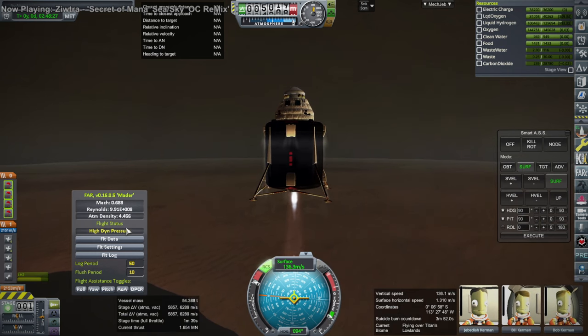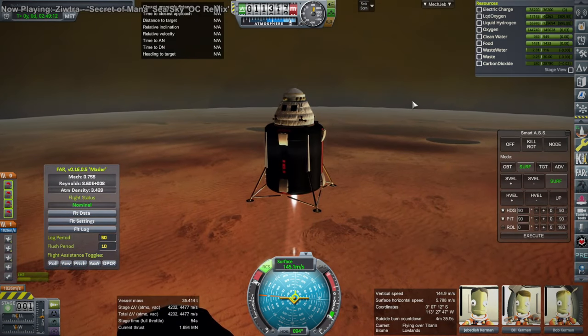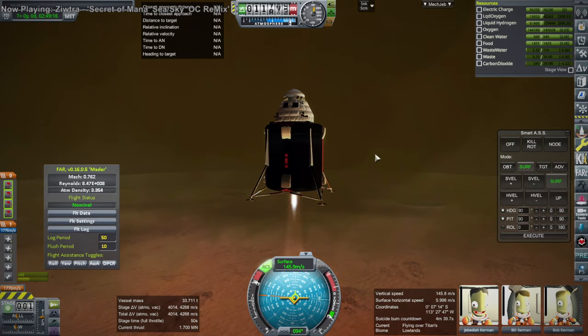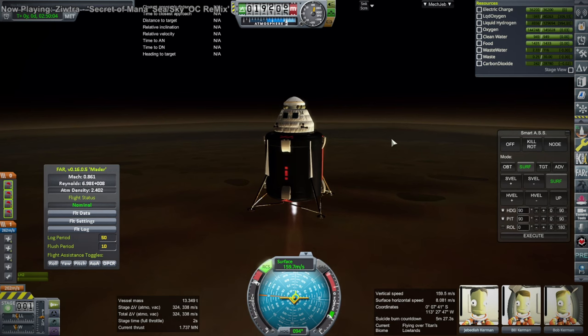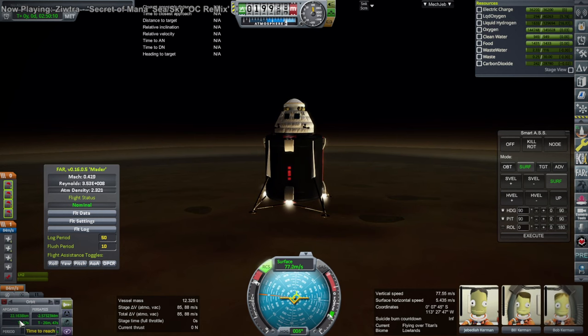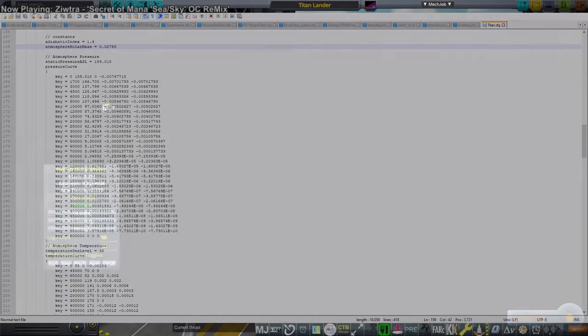You can see in the FAR dialog that the atmospheric density is above 4 — it's 4.4. For Earth it's 1.225 kilograms per meter cubed. For Titan, apparently it's all the way at 5 at the surface. So it's got 4 times the density of Earth, even though it only has 1.5 times the pressure. That means it has more than 4 times the drag as well, and that is horrible.